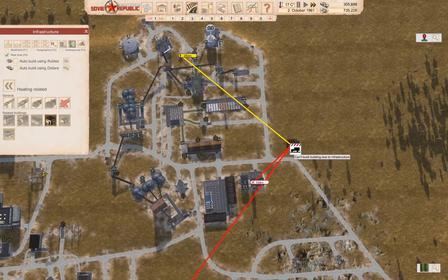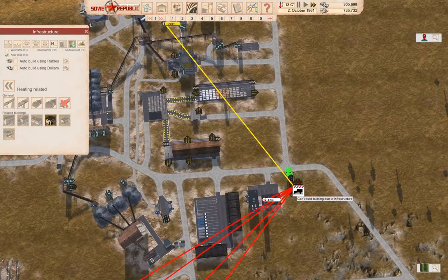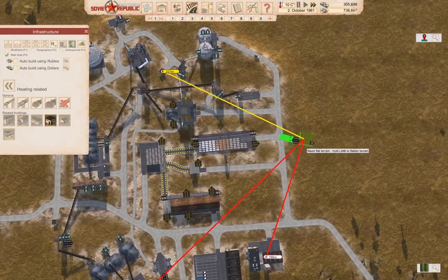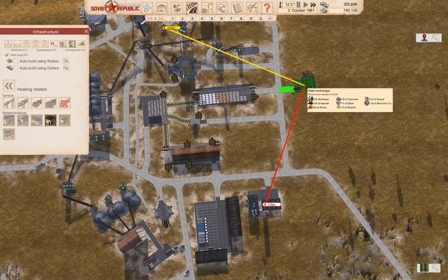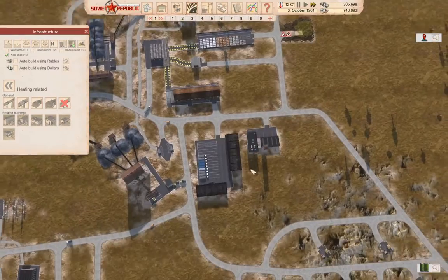So if we stick a heat exchanger here — well, why don't we stick it here? If we stick it here, bam. And then that should get constructed. Now we need to run a heating pipe across, so we're going to grab a heating pipe underground big.